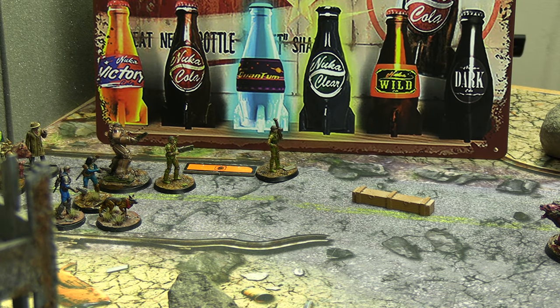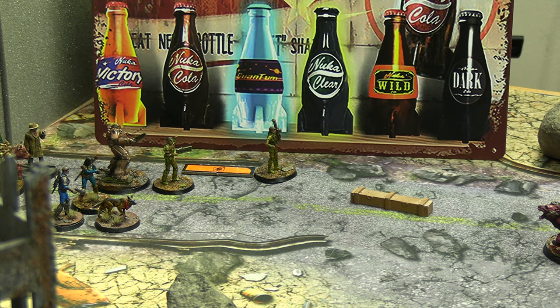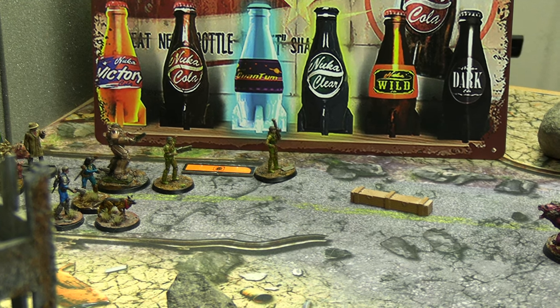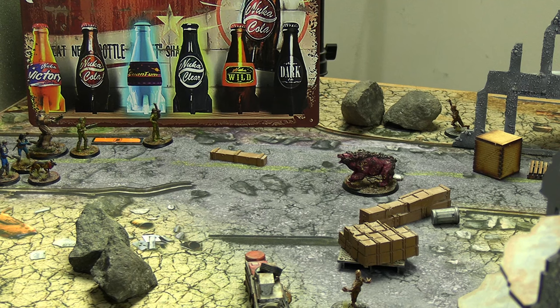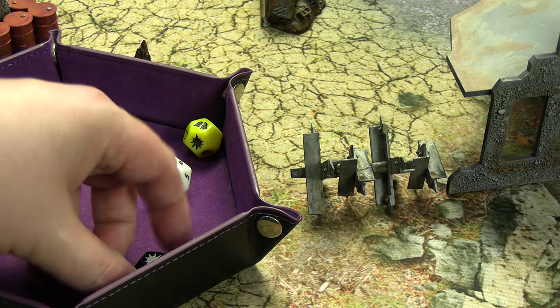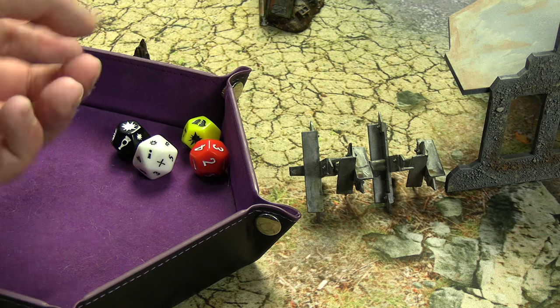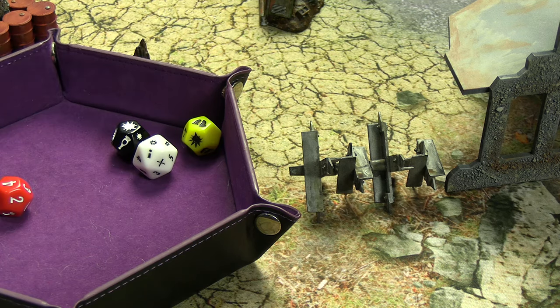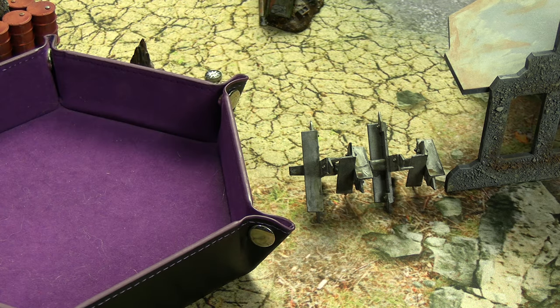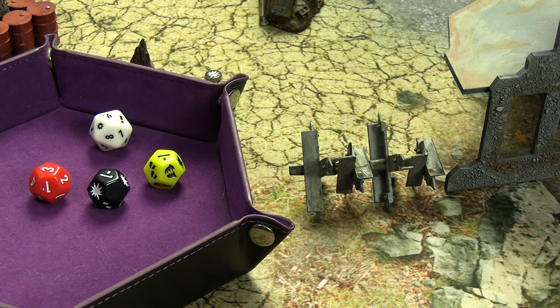The first activation is the Gunner Private. Because they have higher-ranking officers — Sergeant and Commander — nearby, they gain a quick action on activation, which they've used to move (reduced to orange speed), but they can still fire twice. Firing into the Yao Guai twice with the Combat Rifle: black and yellow die, hitting on 5. First shot succeeds — breaks 1 armor, 2 damage total gets through. Second shot misses. They use the remaining quick action to Prepare, and importantly when firing their Prepare action they ignore the minus 2 for it being a reaction.